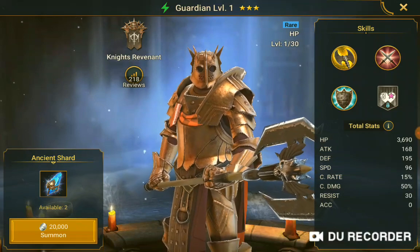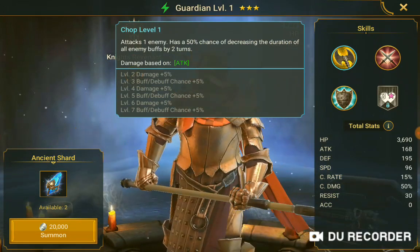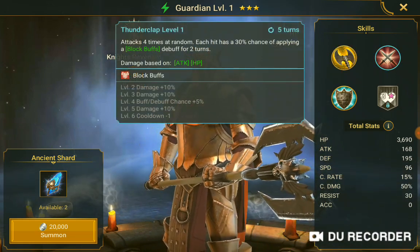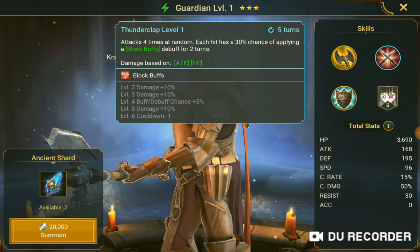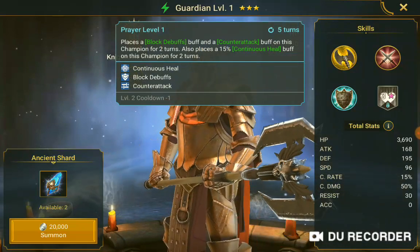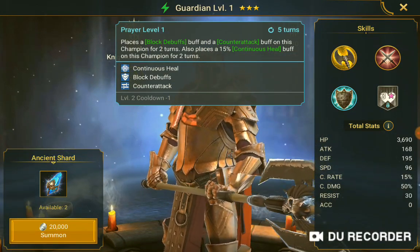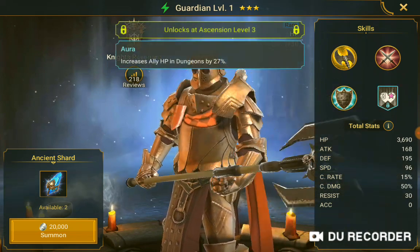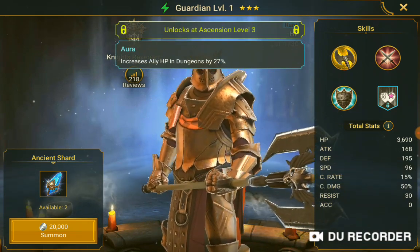Guardian. Chop level 1 attacks one enemy, has a 50% chance of decreasing duration of all enemy debuffs by two turns. Thunderclap level 1 attacks four times at random, each hit has a 30% chance of applying block buffs debuff for two turns, damage based on attack and HP. Prayer level 1 places a block debuffs buff and a counterattack buff on this champion for two turns, also places a 15% continuous heal buff on this champion for two turns. Aurora: increases allies' HP in dungeons by 27%, unlocked at ascension level 3.